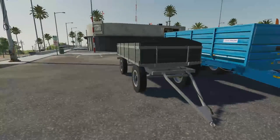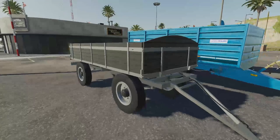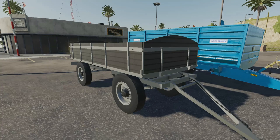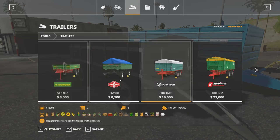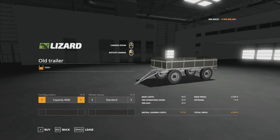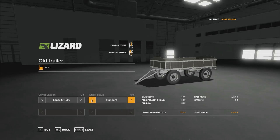The last new mod for all platforms: we have the old trailer. This one is priced at $2,500, with a capacity of 4,500 liters. The wheels can change. Go into trailers to find it. The capacity changes between bale loading wagon or grain hauler, and the wheel setup can change. That's it for that.